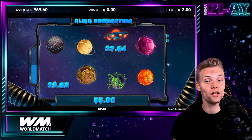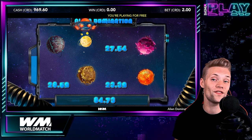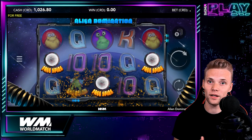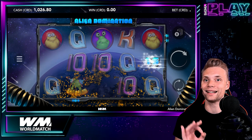The free spins are triggered by landing 3 free spin symbols on the reels. You can get 5, 10 or 15 free spins depending on the number of free spin symbols that activated the feature. During the free spins, all wild symbols are sticky and remain in place until the end of the feature.